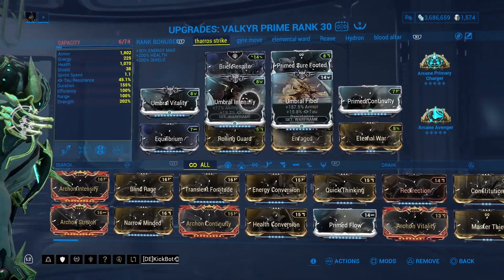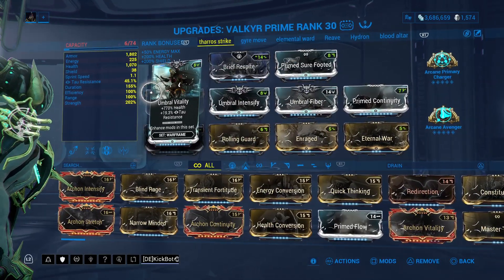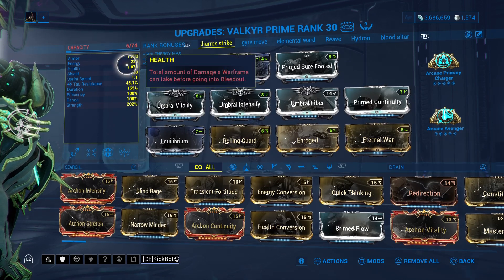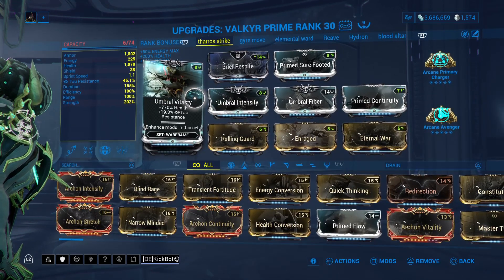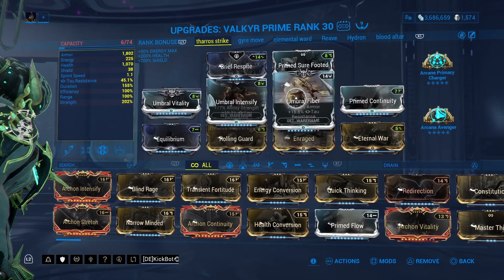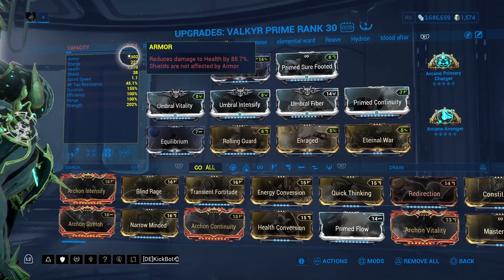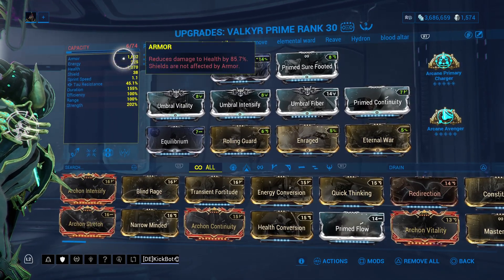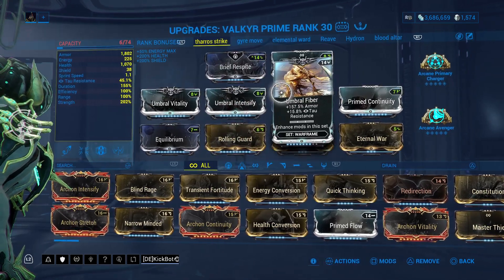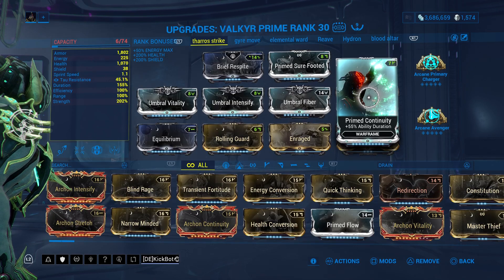We're using triple umbral mods. I normally don't like running all three, but it is very beneficial to her very high armor and health. Additionally, if you run a companion, your companion will pretty much never die with these umbral builds, because if it uses Link Shields and Link Health, your pet will actually have a lot of survivability — which is quite the surprise. I tried it as a meme and it worked great.